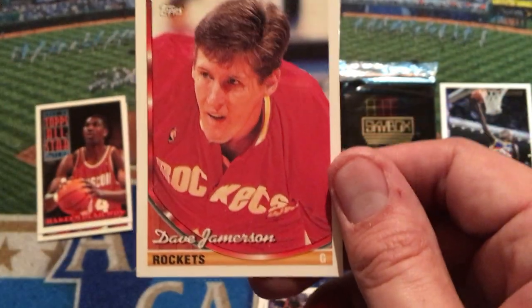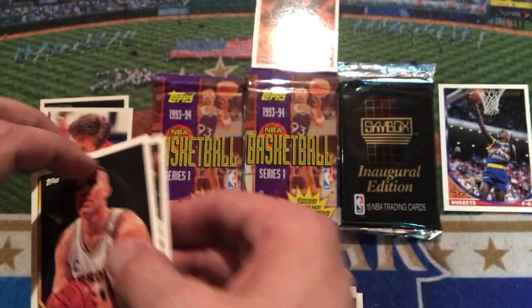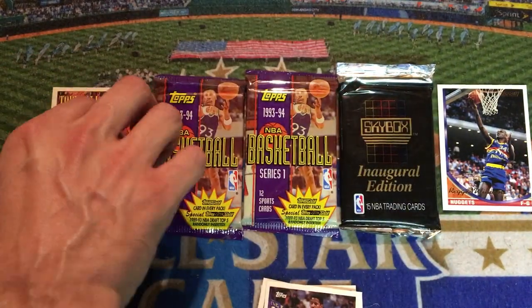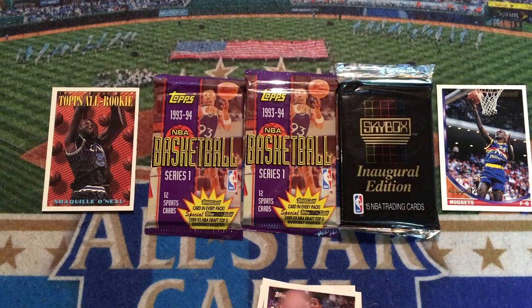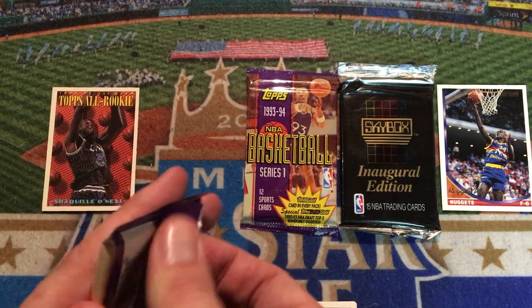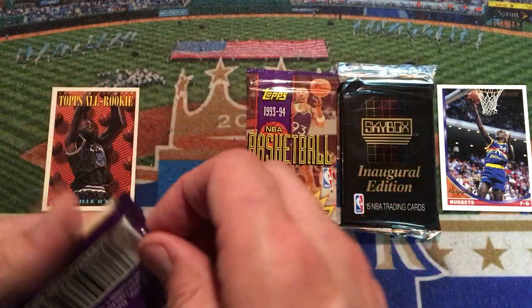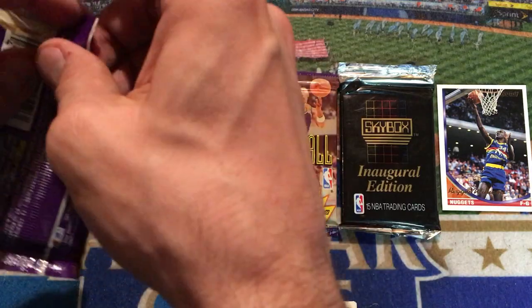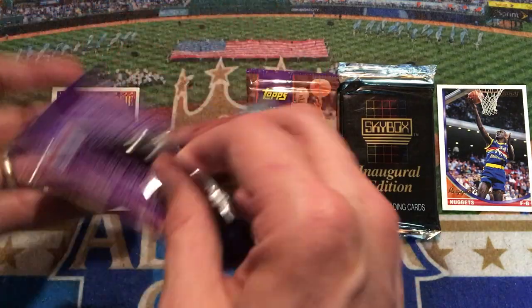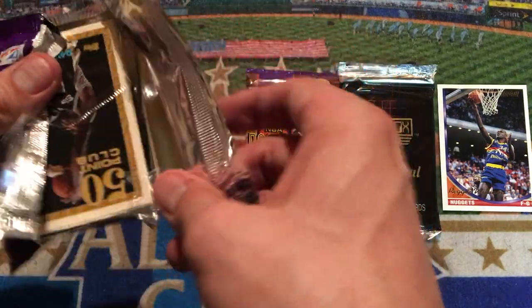We've got a Dave Jamerson for the Houston Rockets, a Dale Davis getting ready to try to block a shot from the Orlando Magic, and then Hall of Famer Chris Mullin in NBA Dream Teamer — he also has the C on his uniform. I don't really think NBA players' teams put Cs on their uniforms anymore. I know baseball did that — Jason Varitek famously wore the letter C for the Boston Red Sox. I feel like that's kind of an old-school type of deal.